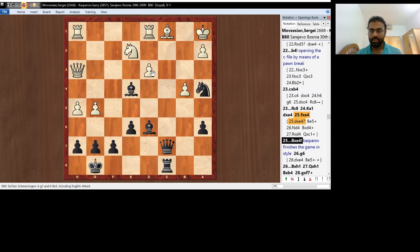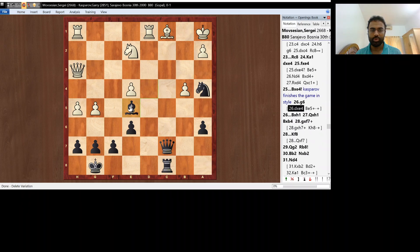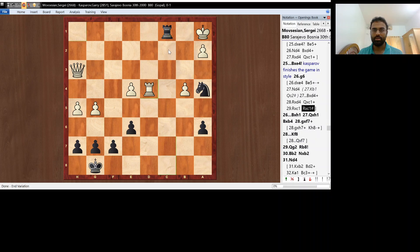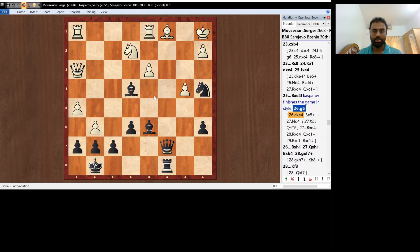d4, fxe4, Bxe4. And here d4 isn't possible because of Be5. After Nd4, instead of Kb1, black goes Qc2 and it's mate. So after Nd4, Bxd4, Rxd4, Qc1, Rxc1 — it's mate. So d4 isn't playable. And Movsesian goes g6.